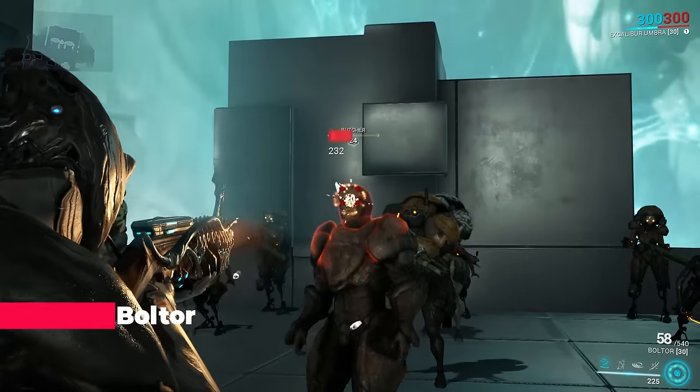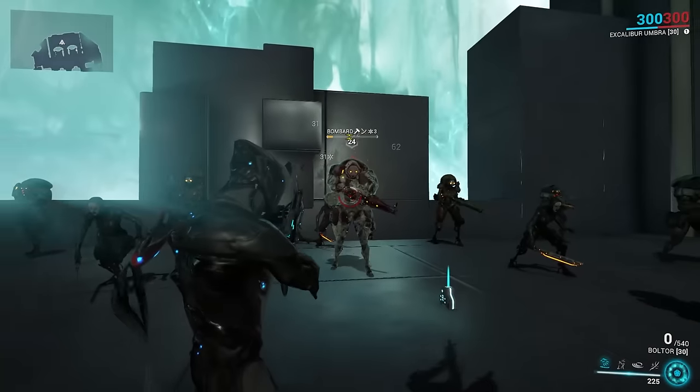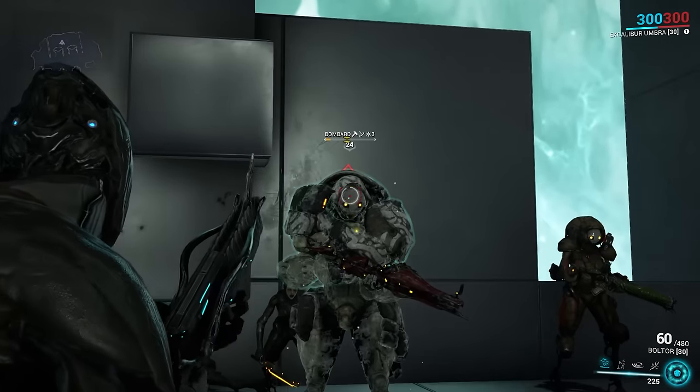Mastery Rank 2: Boltor. This is the weapon that one-ups Burston, not by a lot, but being fully automatic instead of burst is quite lovely — I recommend it.